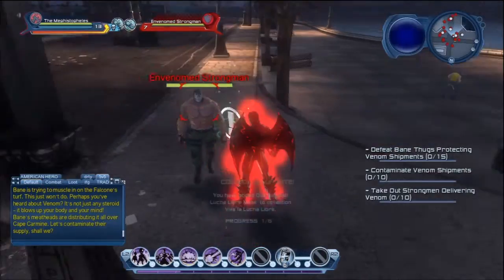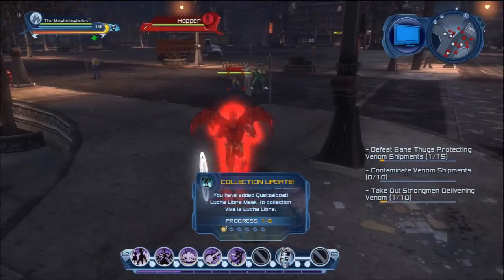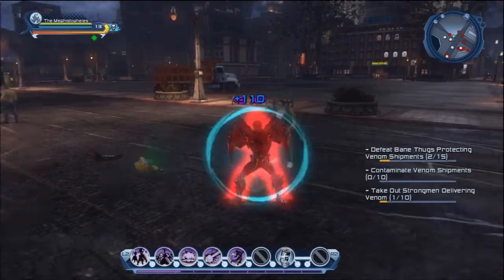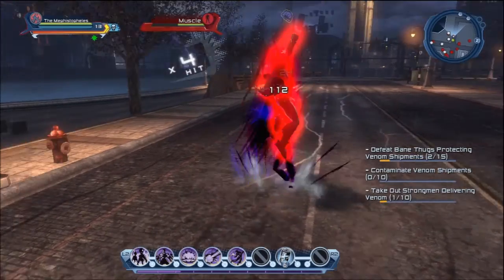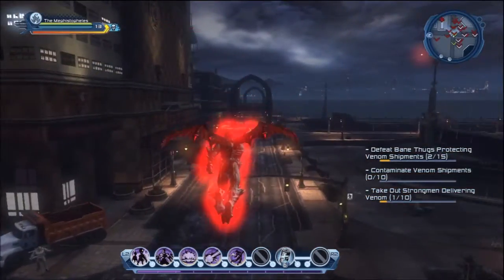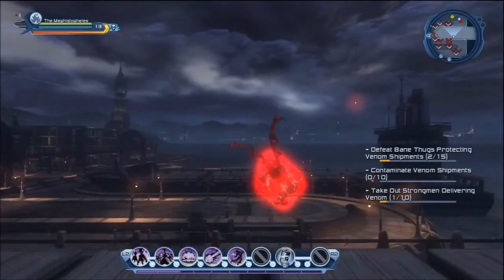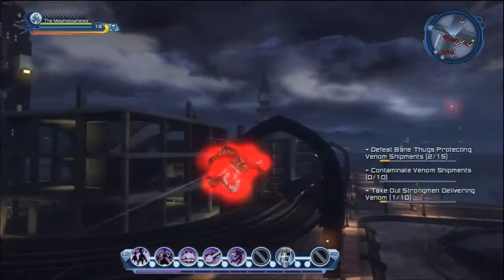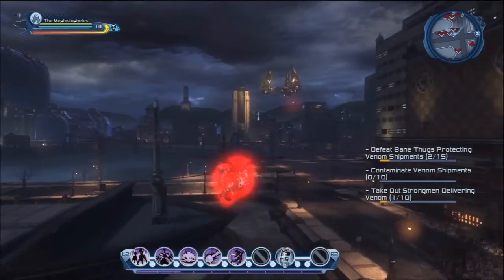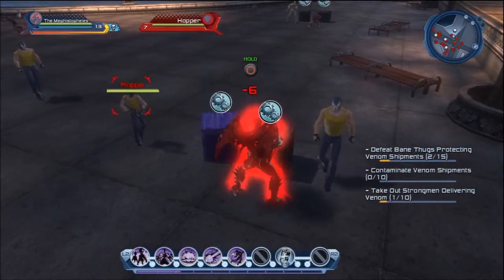Let's grab this investigation while we can real quick. Let's beat this guy up — see how fast that was? Now usually there's a side mission giver around here somewhere, but I'm not seeing him. Let's take a look around real quick. I think he's around here somewhere — maybe not at the beginning part of this mission, but later on we'll get to him for sure. Let's go down here — this is Bane's turf now.